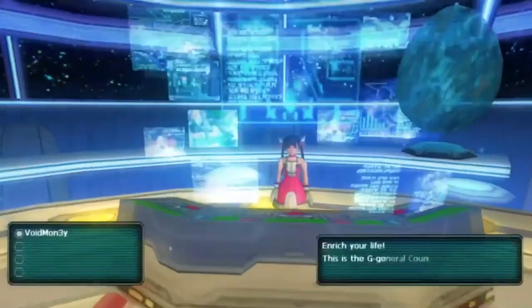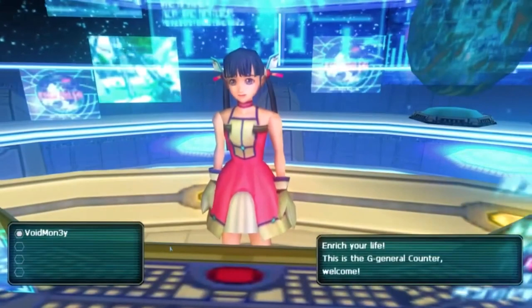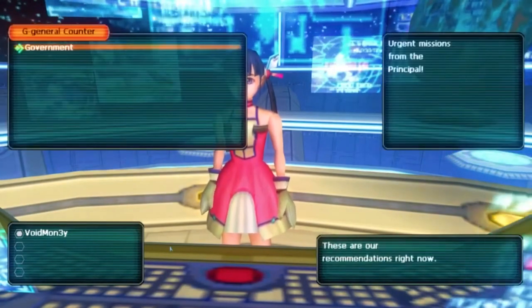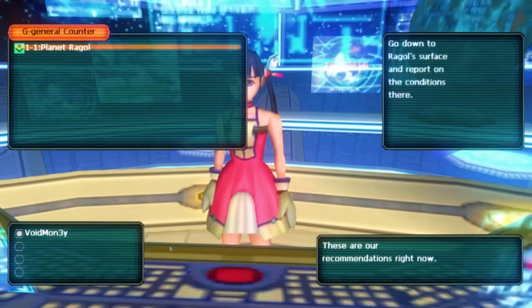The girl with the pigtails standing at the desk on the left is Momoka. She will assign you government quests if you speak to her. You can keep redoing the same quests if you wish, but in any case, the first quest is called 1-1 Planet Raggle.